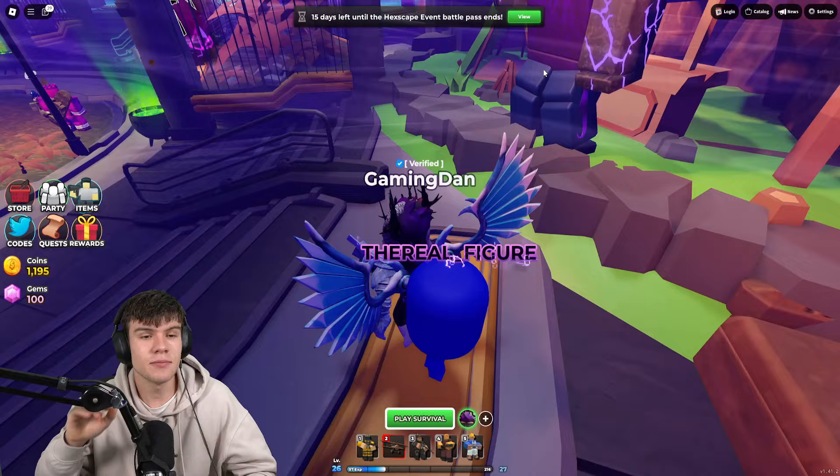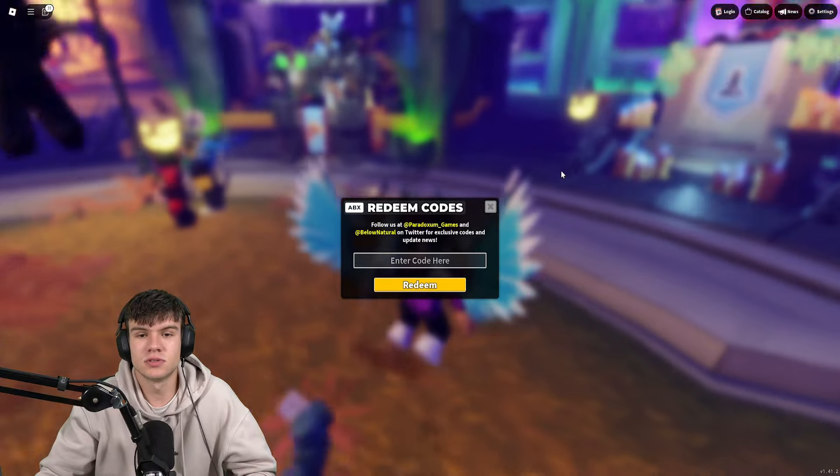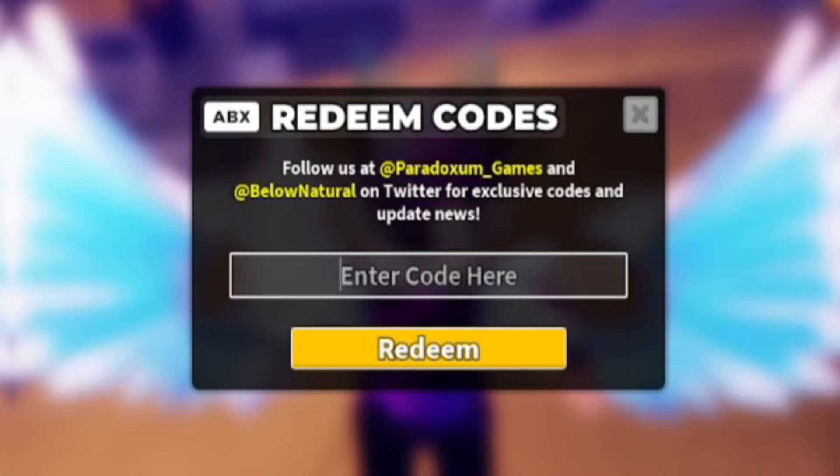To claim codes in Tower Defense Simulator, go to the left side and click where it says 'Codes,' then type your codes in there. These are in no particular order, so let's get into it.